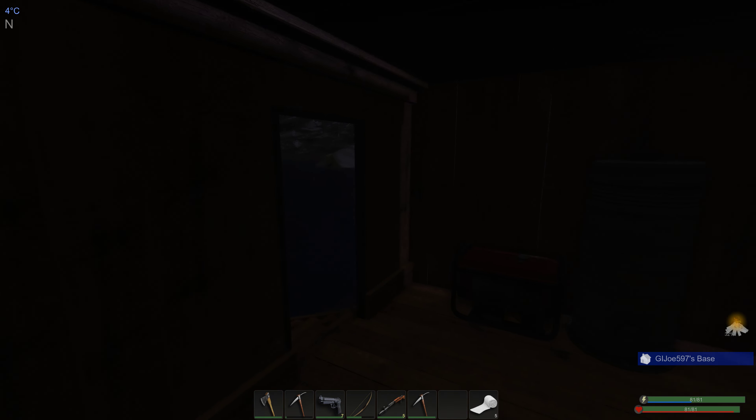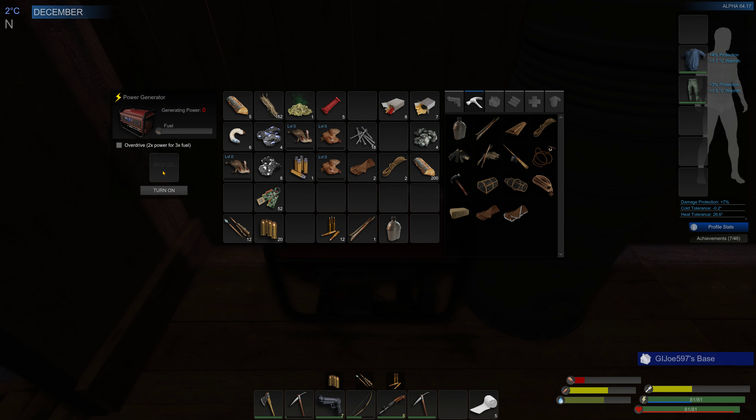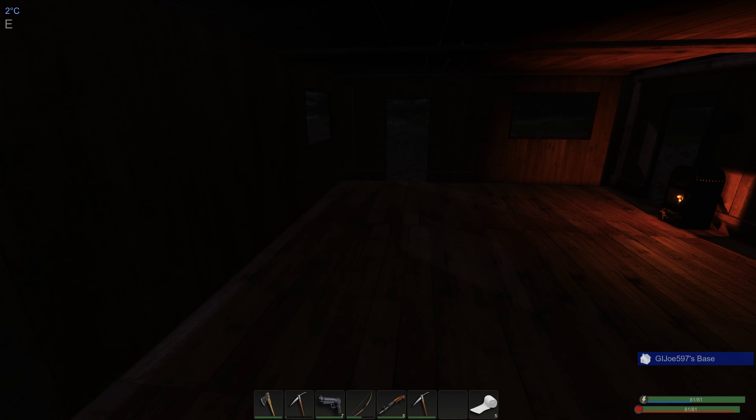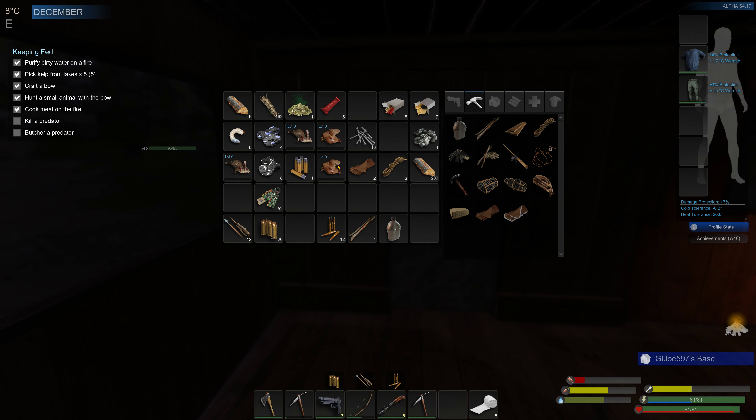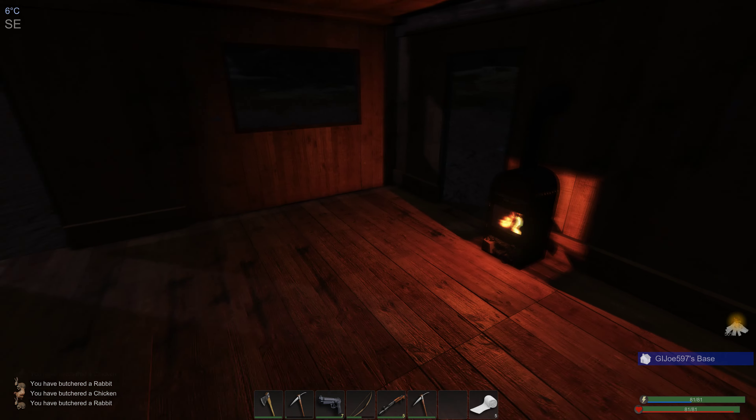I guess that generator — what does it burn? Biofuel. Well, that's interesting. Maybe I'll have to grow something. Let's kill these — butcher them, they're already dead. Let's butcher them so that we can get some meat.